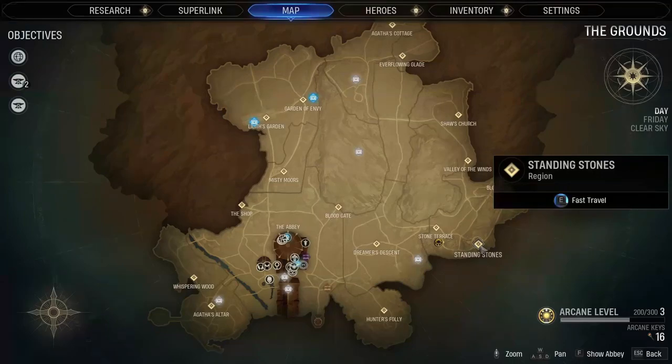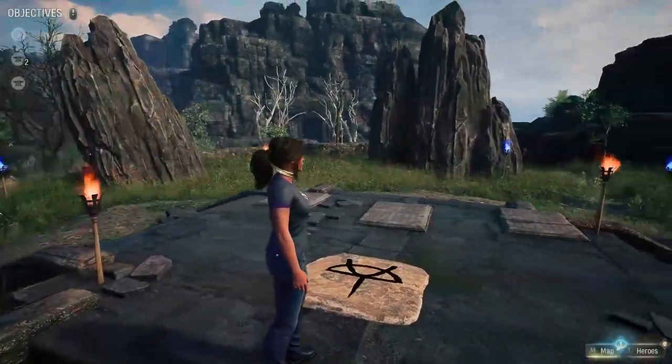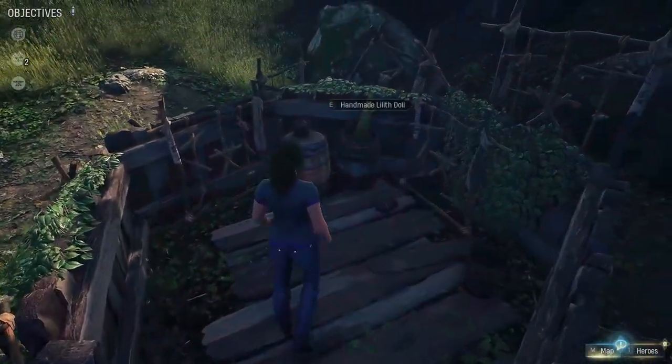For the final doll, we're going to start at the Standing Stones, which is east of Dreamer's Descent. Looking at these stones, turn around and head down this hill and check the small fort to your left, where you'll find the handmade Lilith doll inside.